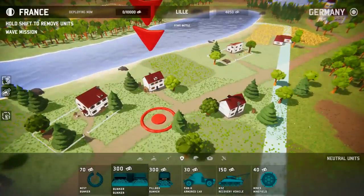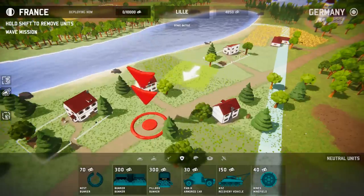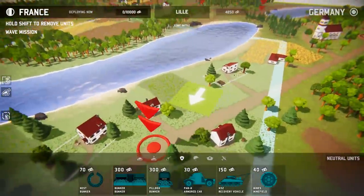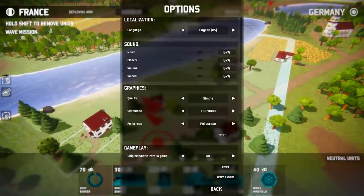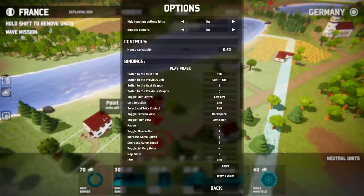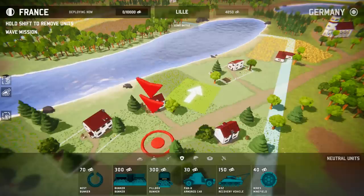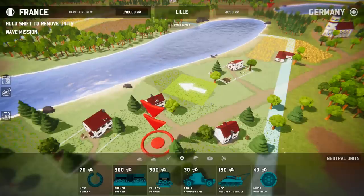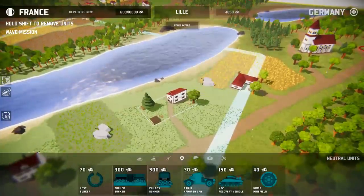Luckily we're the French — we have bunkers to start off with. Other factions don't really get that in the campaign, so this is actually kind of a good thing. How do we rotate? One second, I'll be right back — I gotta search how to rotate. Alright guys, it's comma and period, which is the most random thing ever, but okay. We'll use comma and period to rotate.